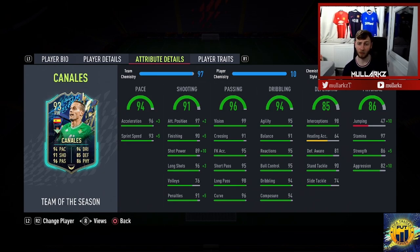95 agility with that lean body type — he's going to be so overpowered in game. He's got very good defending as well: 90 stand tackle, 81 defensive awareness, 98 interceptions. He's always going to be in the right places when interceptions are that high, which is vital in this game. We can play him in a few different positions. The only thing that lets him down is the jumping, but with the Hawk chemistry style it puts him up to 57.